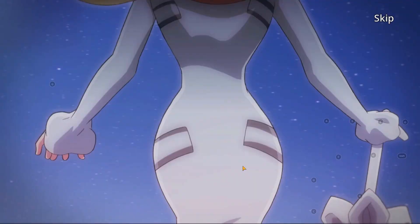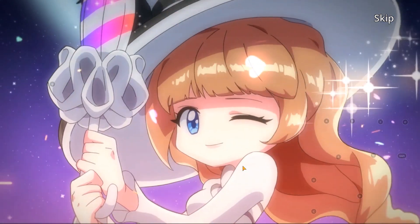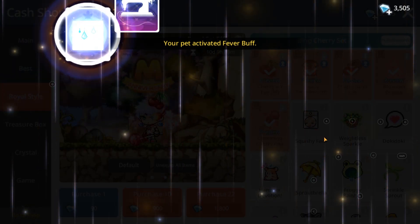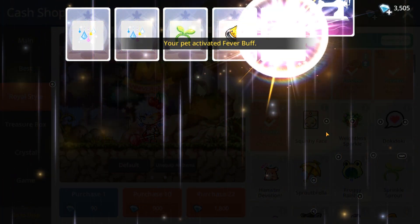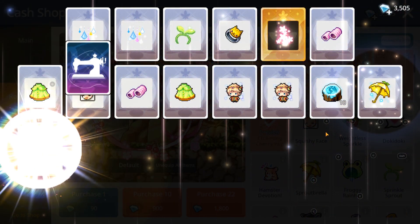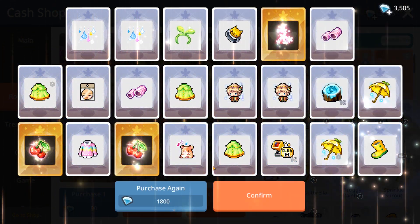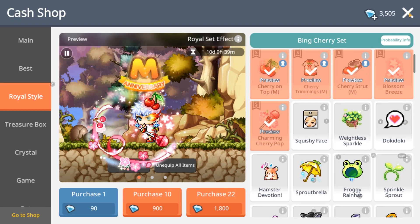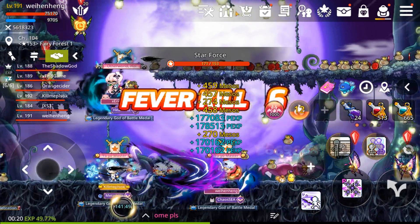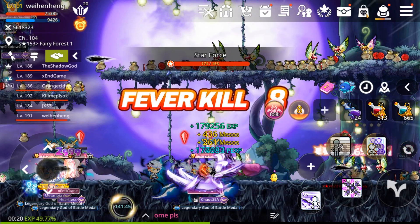Rainbow again — come on, give me another rainbow! Yes, another rainbow! Give me a good one — one, two, three. Okay, I'm just gonna spend my remaining crystals trying to open the treasure chest.